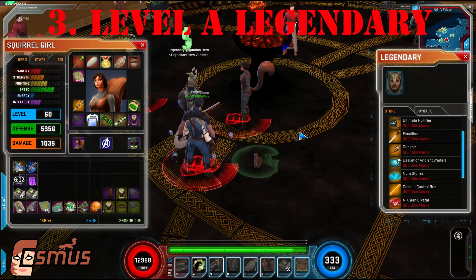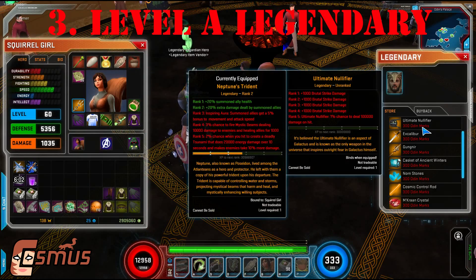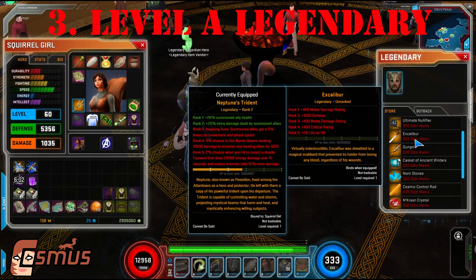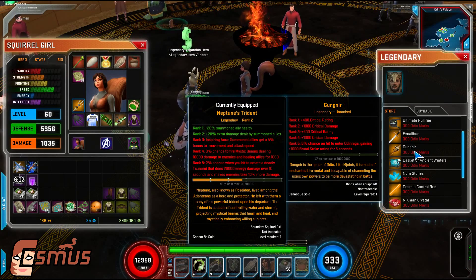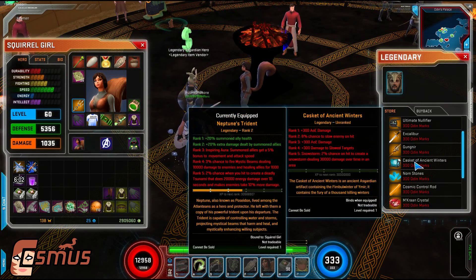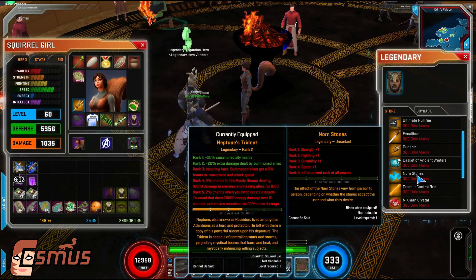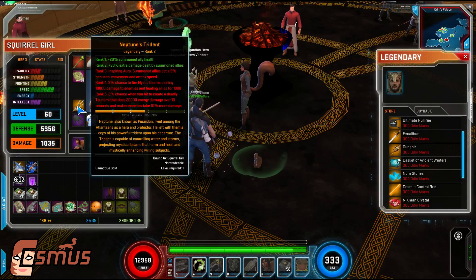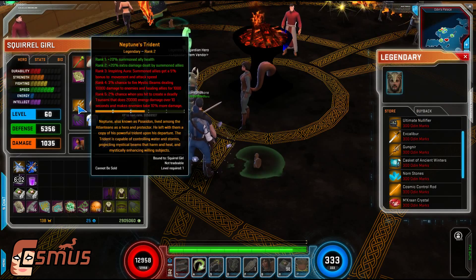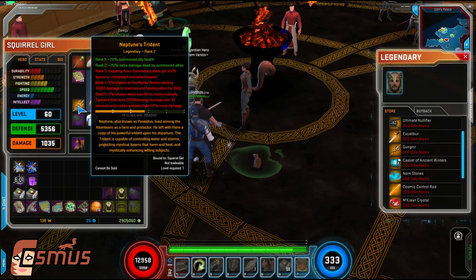Number 3: Level a legendary. Legendary items cost 300 Odin Marks, so you'll have to spend some time doing legendary quests first. Legendaries are super powerful and become more so as you level them. There are 11 different ones currently, so find one that fits your play style and get to work. This takes way longer than leveling your character, so it should keep you busy. Also, it makes experience orbs relevant again at level 60.